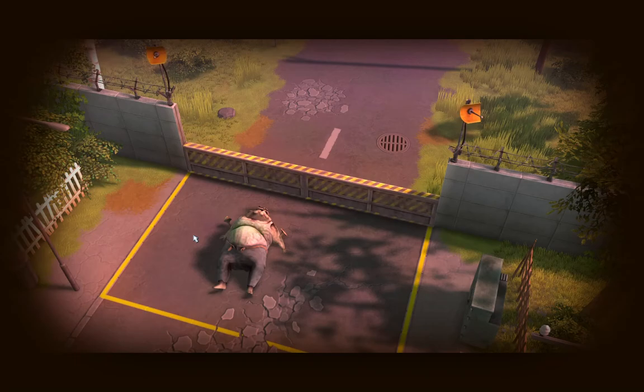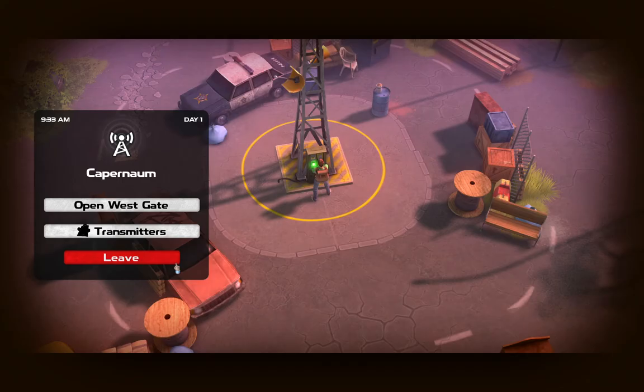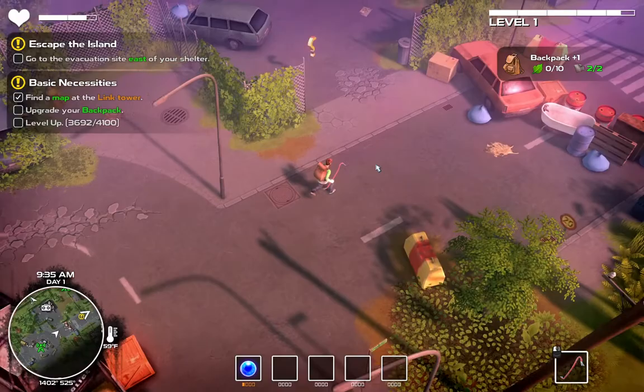A new option appeared: Transmitters. We'll use those mana orbs or whatever they are to turn off all the enemy spawns. But there's more to it than that - we need some electronic parts and stuff, so there's nothing we can do right now.